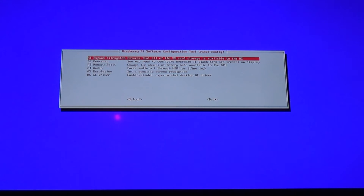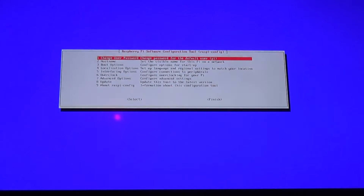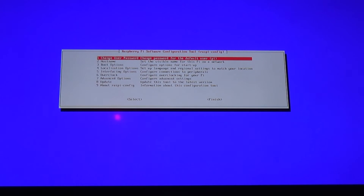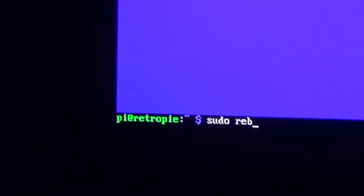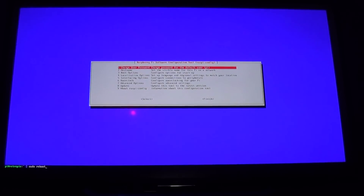That'll bring you here, and then we're going to use the first option: Expand Filesystem. Go ahead and hit enter — it's going to do its thing and bring you to a confirmation screen, hit enter again. Now go ahead and hit the escape key to get out of this menu, then type: sudo space reboot, which will reboot your RetroPie.